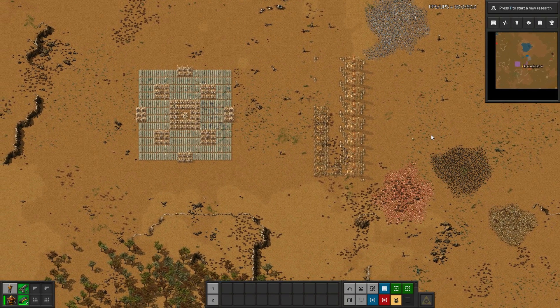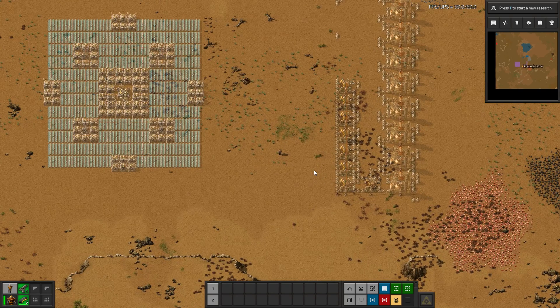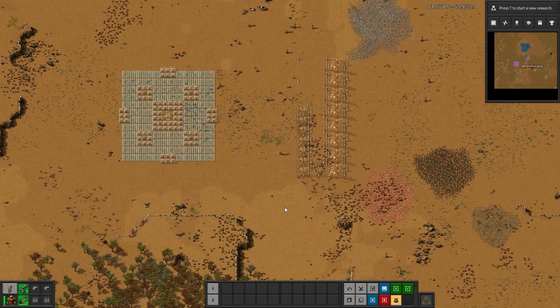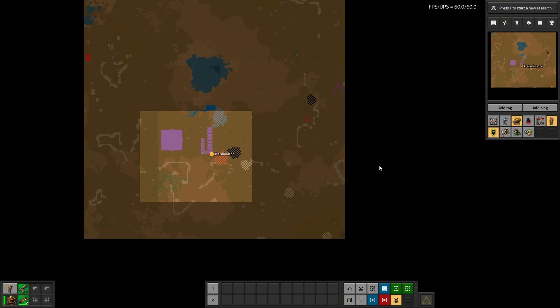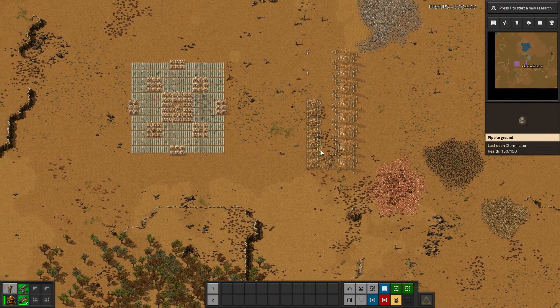For example, let's hypothetically say we want to go tap this oil well and we have a bunch of pipes on us — enough to definitely do the oil well. But normally when we walk by this blueprint, the bots would just take all of our pipes and start building it, and then we'd have no pipes to go over to the oil well.